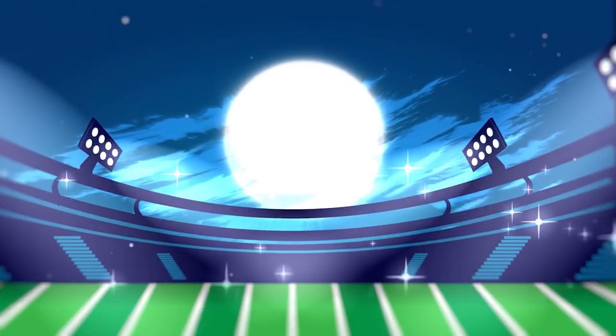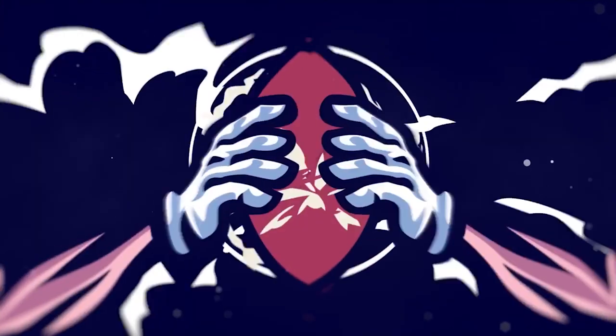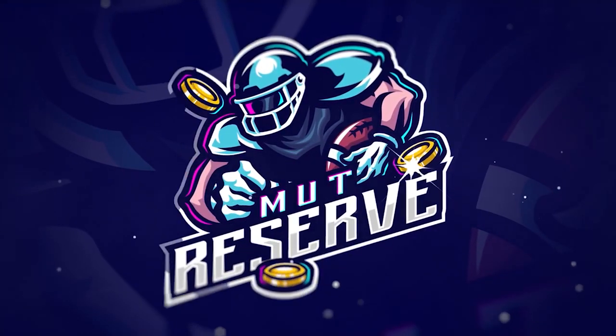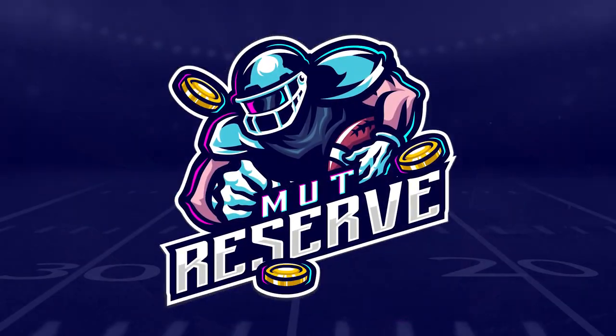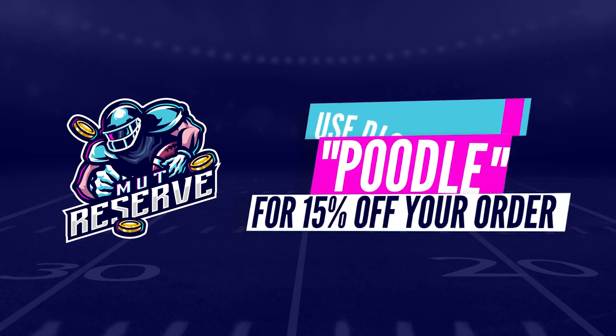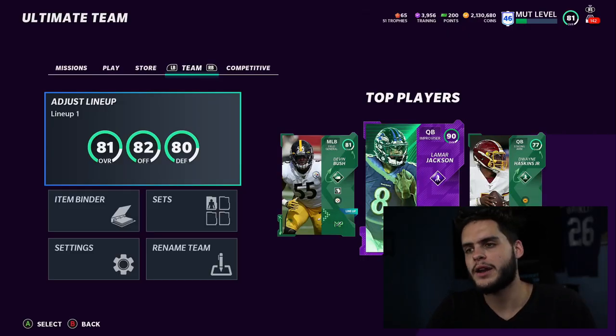Looking for super cheap, fast, and reliable Madden 21 Ultimate Team coins? Look no further than my sponsor MutReserve.com. They've got 24/7 support — they're super awesome to work with. Skip the packs, save some money, head over to MutReserve.com and use code POOL for 50% off your order.